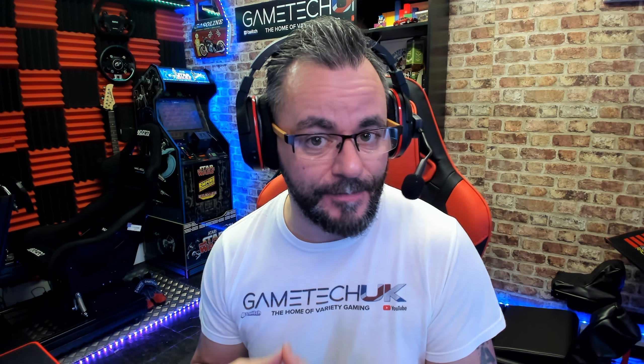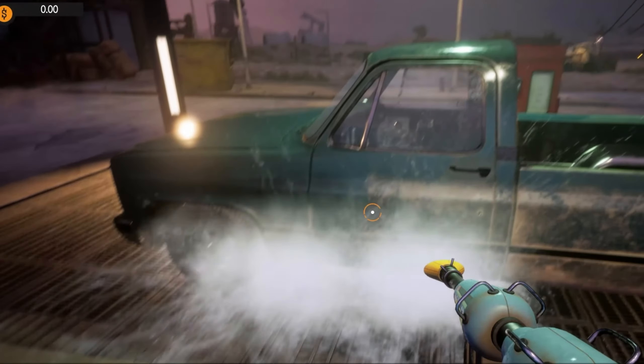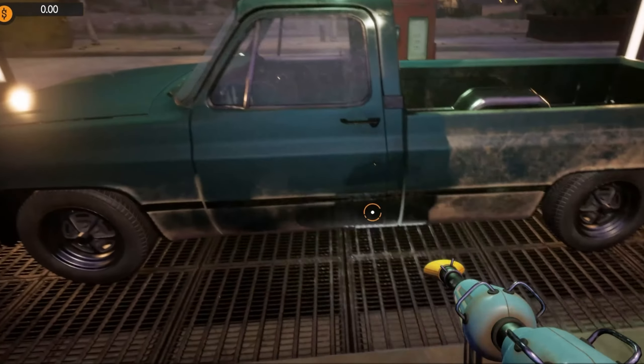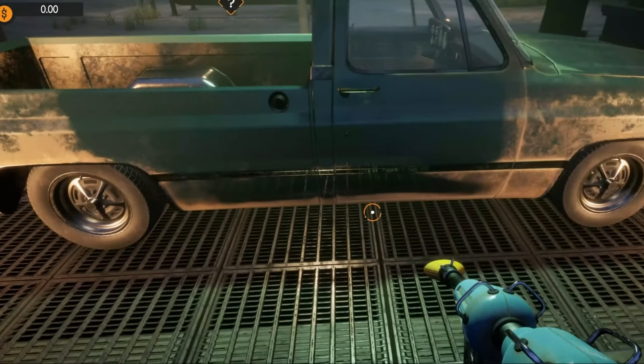We finally got a release date for extra content coming to Gas Station Simulator. The car wash update is coming on the 27th of January. The update is actually going to come with two car washes. The first one, which will open straight away, will be a manual car wash, and you can upgrade levels as you can with everything else in the game to finally unlock an automated car wash next to it.